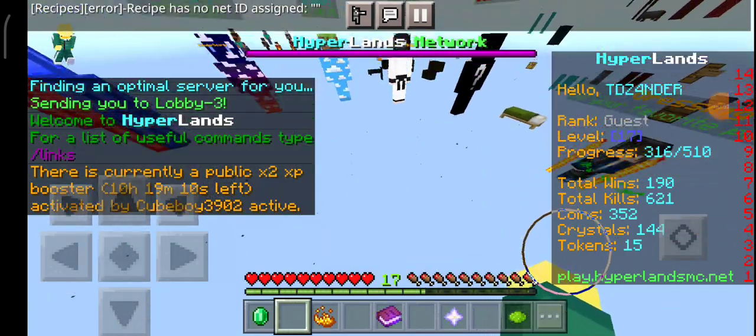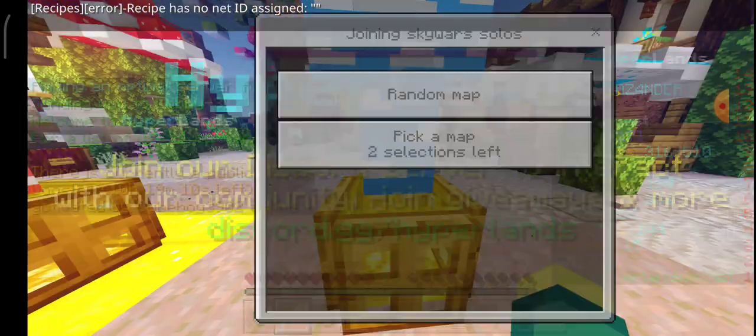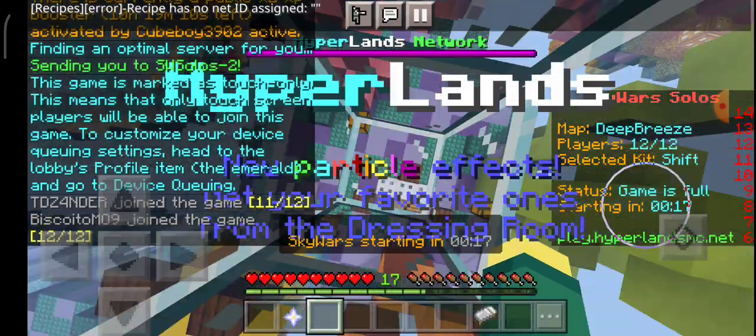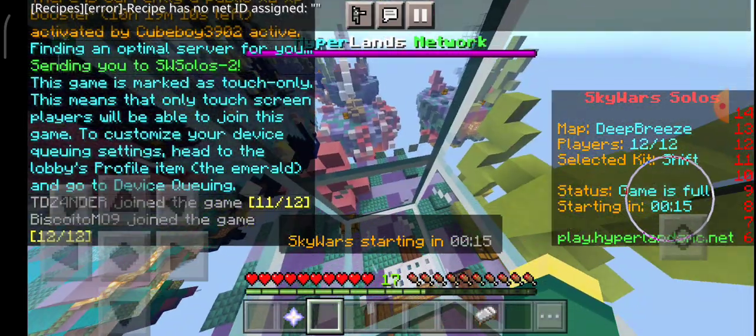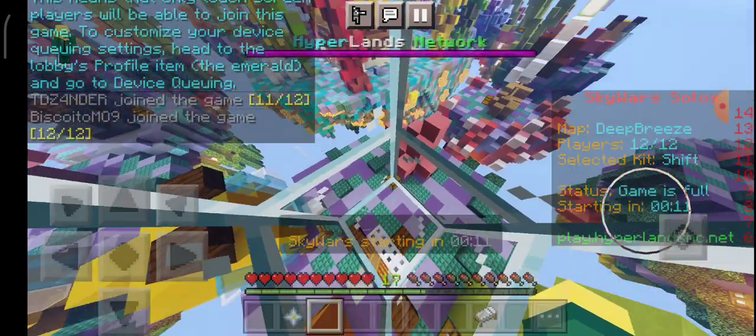The reason why the shift kit is the best is because it gives you an iron sword, three ender pearls, and a diamond helmet. This is very good, especially for rushing people.